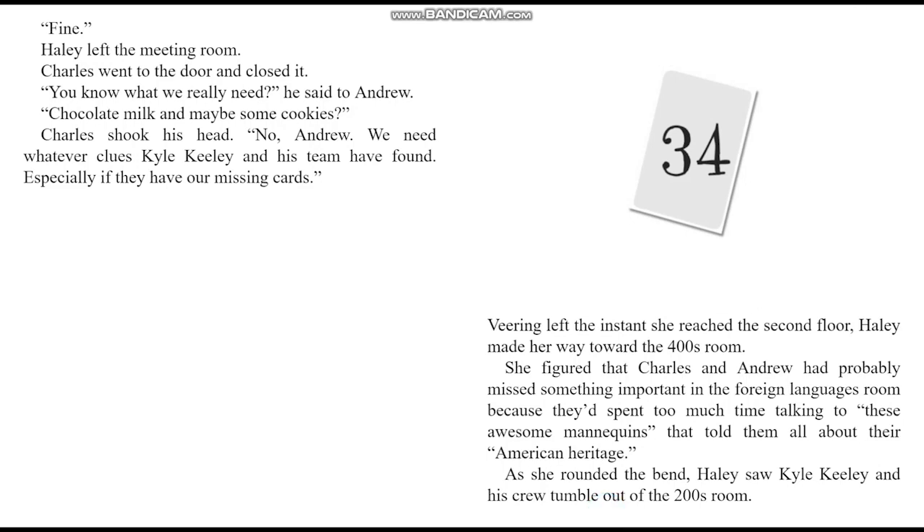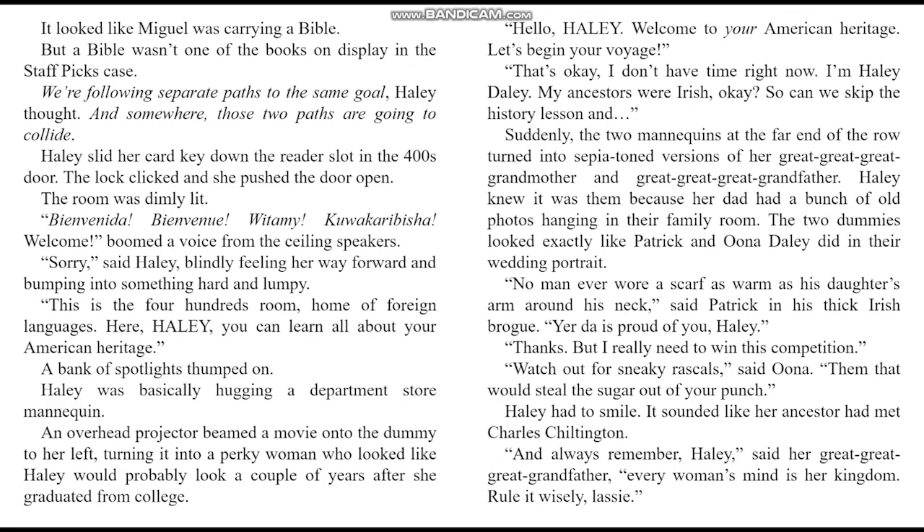Kyle's in for some trouble. Chapter 34. Veering left the instant she reached the second floor, Haley made her way toward the 400s room. She figured that Charles and Andrew had probably missed something important in the foreign languages room because they'd spent too much time talking to the awesome mannequins. As she rounded the bend, Haley saw Kyle Keeley and his crew tumble out of the 200s room. Miguel was carrying a Bible, but a Bible wasn't one of the books on display in the staff picks case.